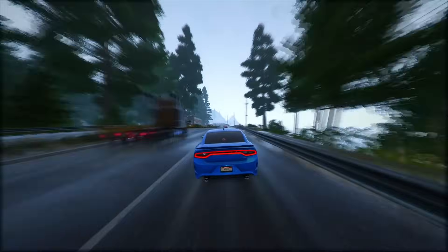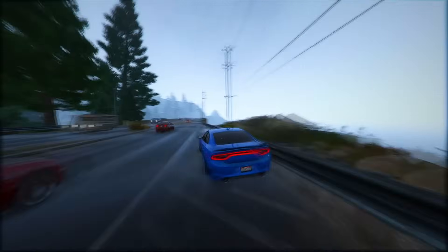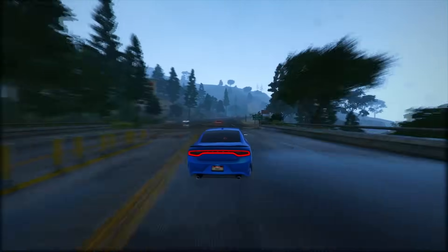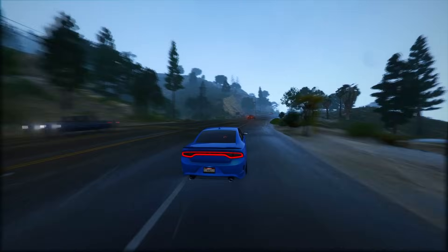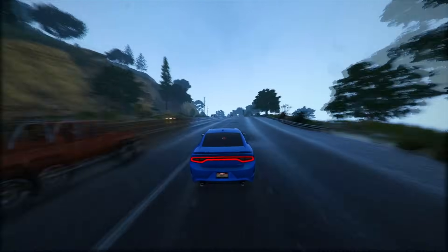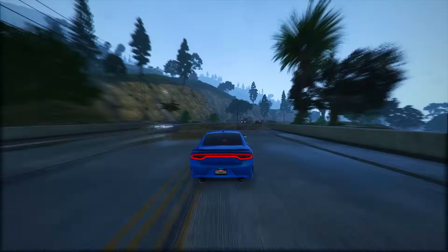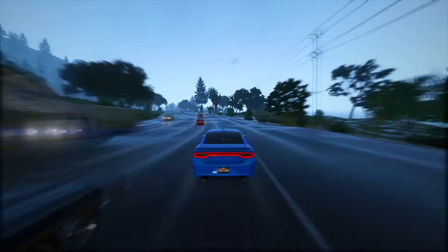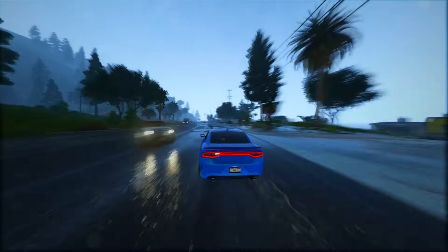Fact 30: For the first time in the series, players can adopt a crouched position and go prone, introducing a tactical element to their adventures. Furthermore, GTA 6 introduces RPG elements, including mentions of hunger levels and interactions with animals, enriching the overall gaming experience.